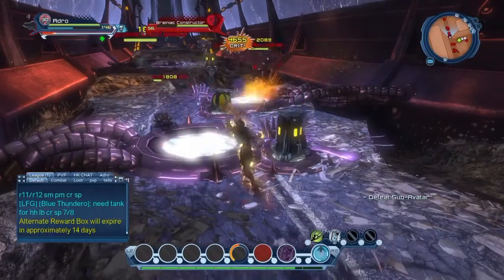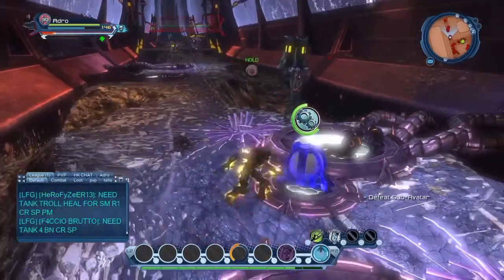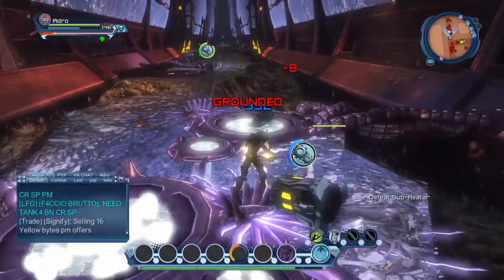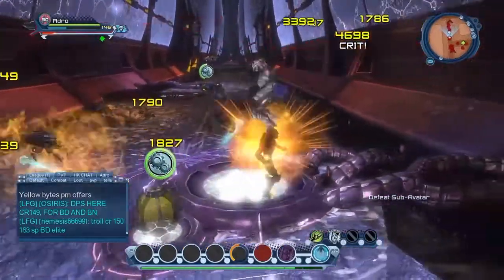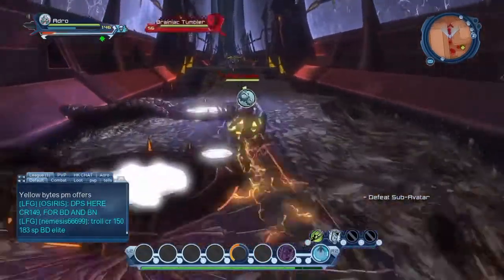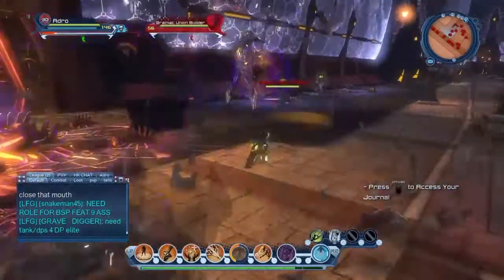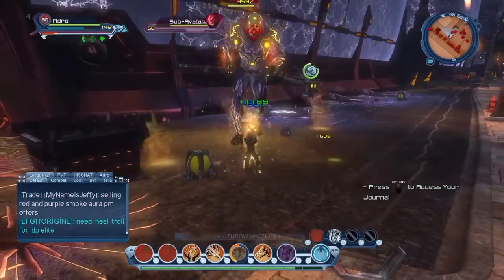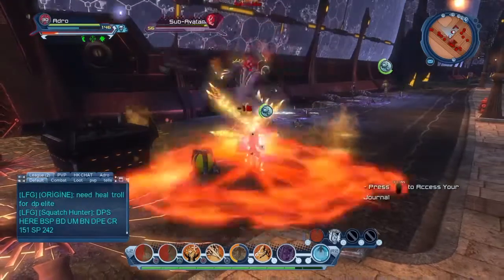Easily 100 plus, I believe — depends how good your DPS is. The sub boss drops two pieces of gear every time: it's usually a piece of the Astral Alloy set and a piece of the Ivercon Fuji or the Urban Business set. You can see me here just killing the sub avatar really quickly and easily — not even a struggle. It's just an easy feat.